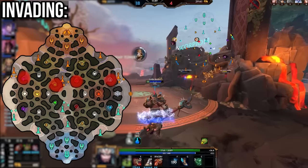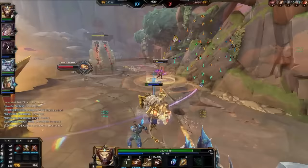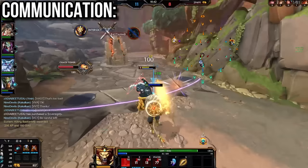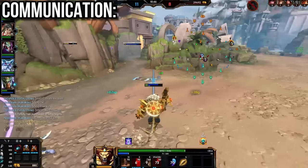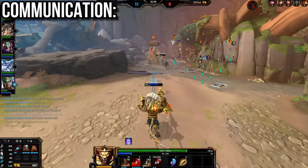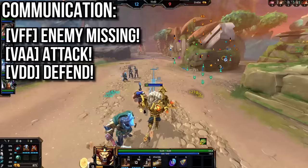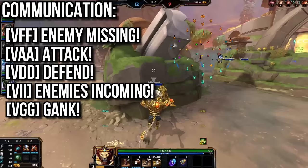And finally we have communication. In more casual modes, communication is needed much less, but in Conquest it can be the difference between winning or losing. Whether it's simple pings and VGS commands to call enemies missing from their lane or a full Discord call with your teammates, good communication can win games as much as individual player skill. This goes hand in hand with warding, since the information wards provide is essentially a free way to communicate enemy movements to your team. Be sure to learn key VGS commands such as enemy missing, attack and defend for lanes and objectives, enemies incoming, and gank — and use them to frequently call out enemy intentions, your own intentions, and positioning.